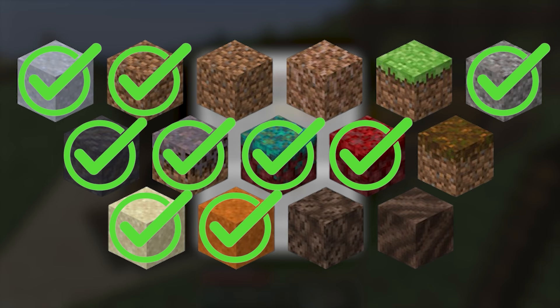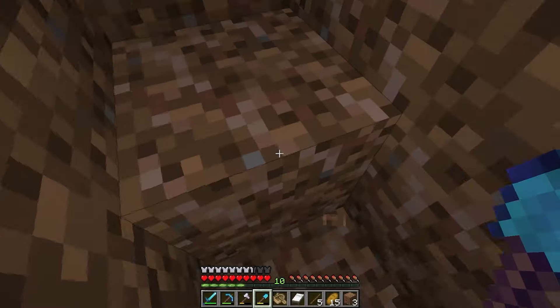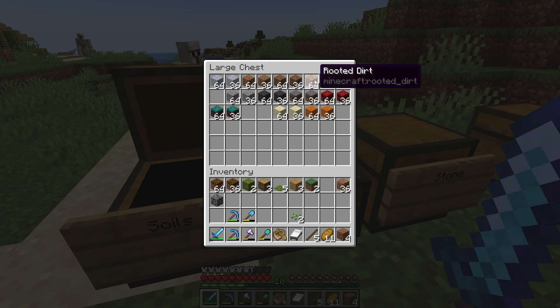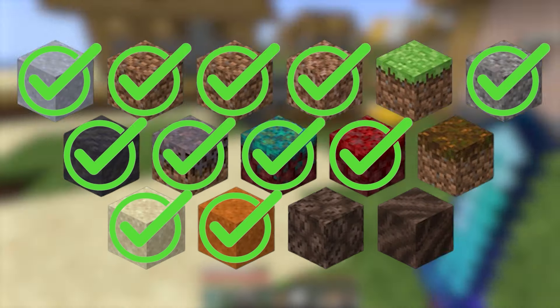I couldn't find any azaleas for a good while, until finally I found one and got all the rooted dirt needed. Apparently I got podzol with the rooted dirt at some point during the journey, but I couldn't find when for the life of me. So: rooted dirt and podzol.